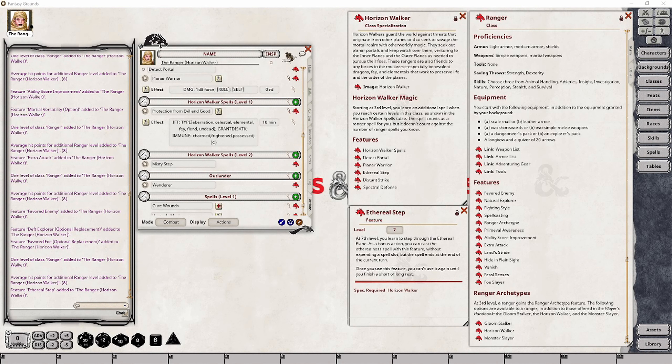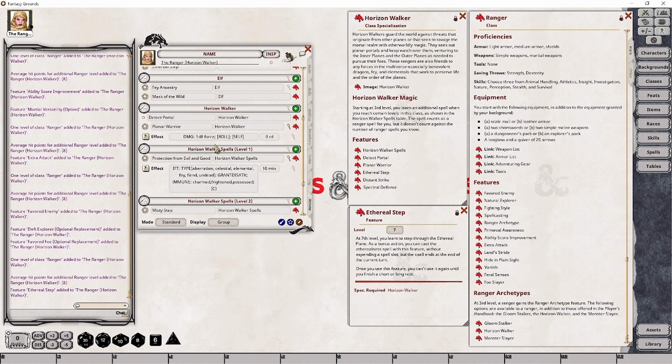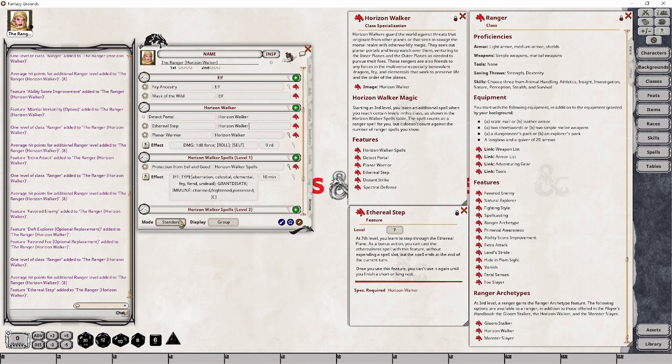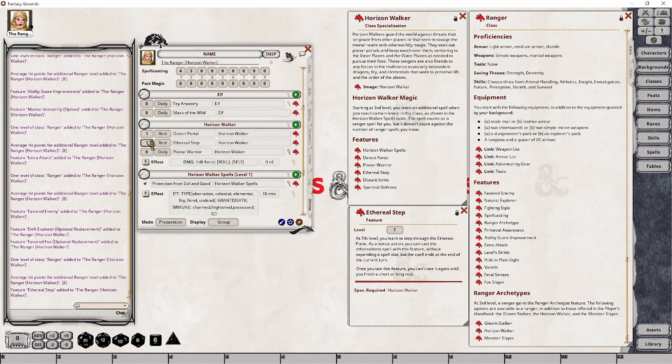At Ranger level 7, your character will gain access to the Ethereal Step feature, which allows them to make a free casting of the Etherealness spell. There is a reduced duration in that your character can step through to the Ethereal Plane but will return to the material plane at the end of the current turn. It won't use a spell slot — hence the free casting — but it does burn a use of this feature, requiring a short or long rest to recover. Let's drag and drop this onto our character's actions tab, copy in the group name, flip this to preparation, and set it to one rest.